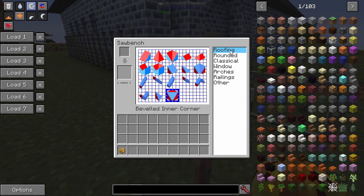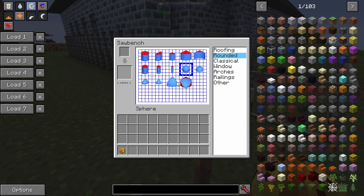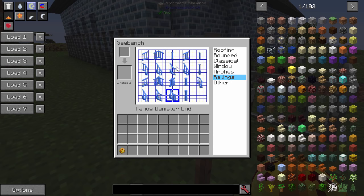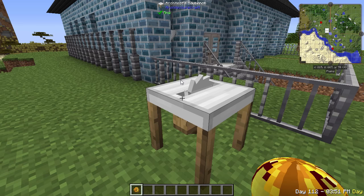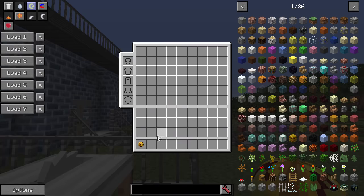You can see we've got some roof items - like the sloped roofs, gables, and things. Some rounded things for pillars and little orbs. Classical is like your Roman architecture with pillars and that kind of stuff. You've got some nice window framing, some archways, some railings, and then some steps and slabs. Let's go through each one since we've got so much time.